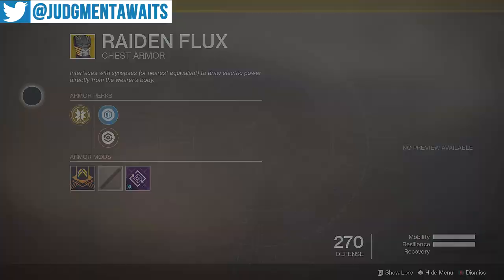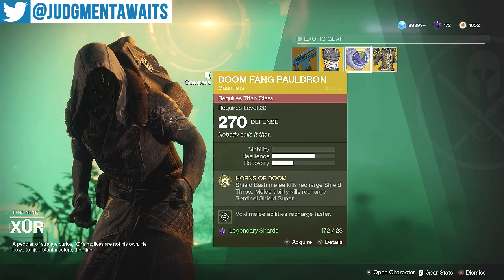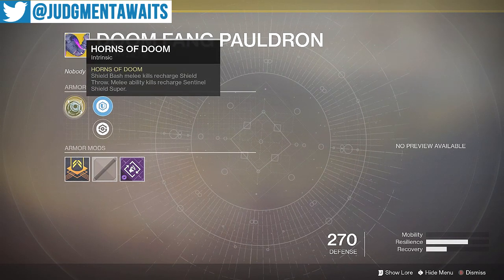Raiden Flux has Synapse Junctions — quick successive attacks with Arc Staff increase its damage output and duration. So if you're running Arc Strider and like that, definitely want to pick that up. I have that and I really like wearing it, plus it looks really cool.